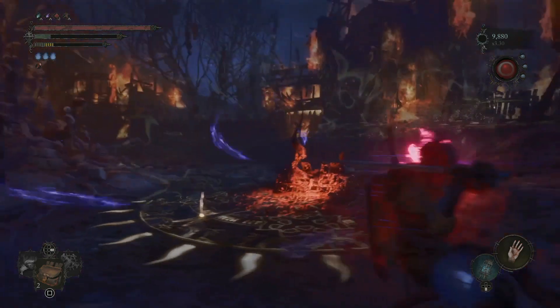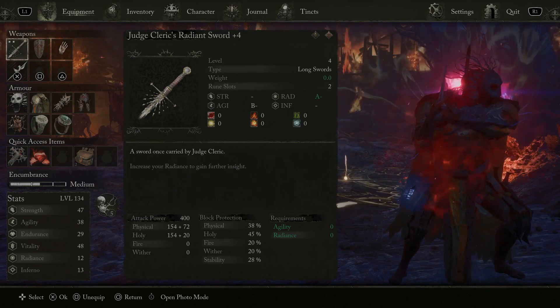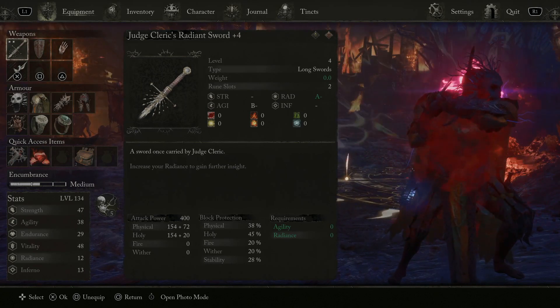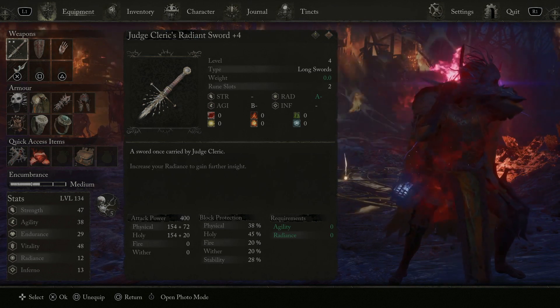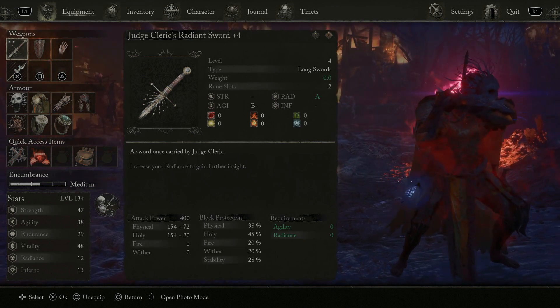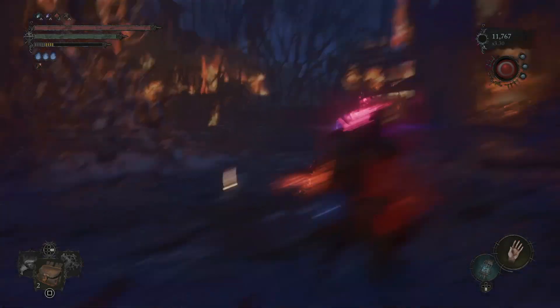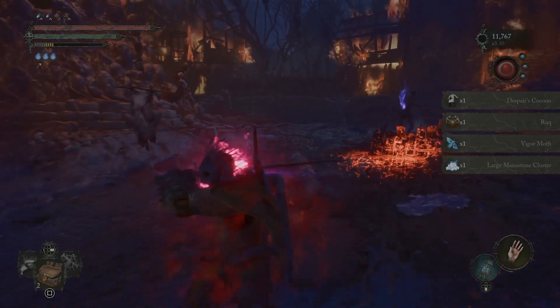The key is you really want to get your weapons fully upgraded. Look at that — Physical 154 plus scaling of 72, Holy 154 plus 20 scaling. Like I said, it does scale in Radiance, but you have to get the Agility and Radiance requirements as well. It's a long sword and I have it at plus four right now. You can see the scaling in Agility is at B minus, so when I get this fully upgraded it's going to go to work.